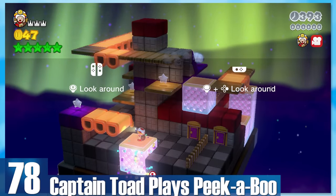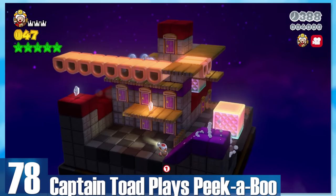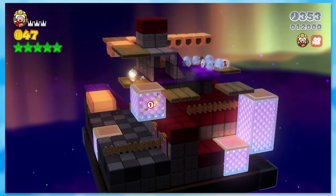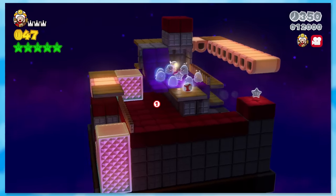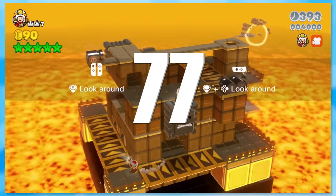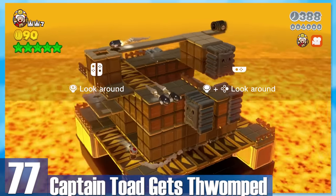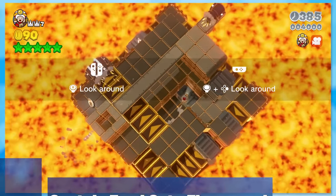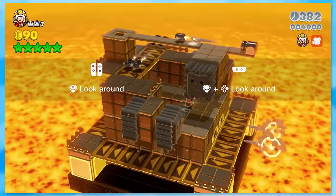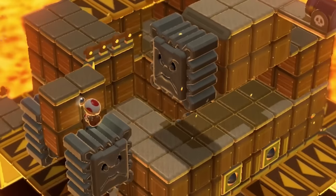78: Captain Toad Plays Peekaboo — one of the most involved Captain Toad levels. You'll use touch blocks to lift yourself up to reach other areas. You've also got ghosts to take out with your flashlight if you want, but I like damage boosting through them because it's faster. 77: Captain Toad Gets Thwomped — the best Captain Toad level of them all. So many interesting predicaments to work your way through: Thwomps, Bullet Bills, conveyor floors, and more. I love how you'll use the tops of Thwomp platforms, too.